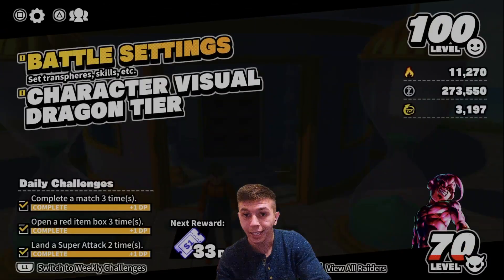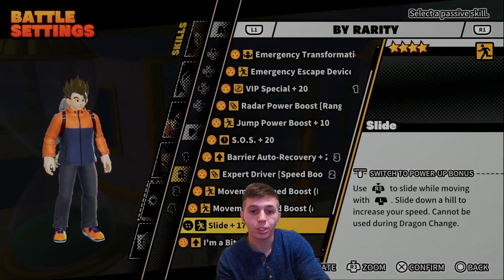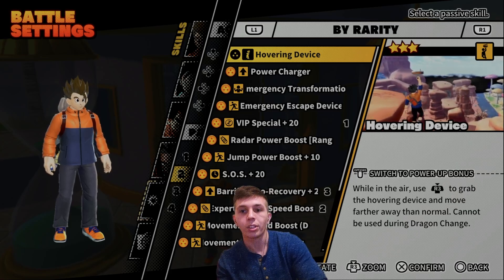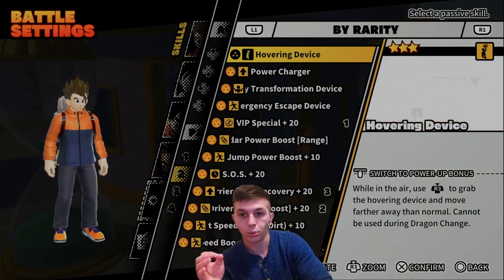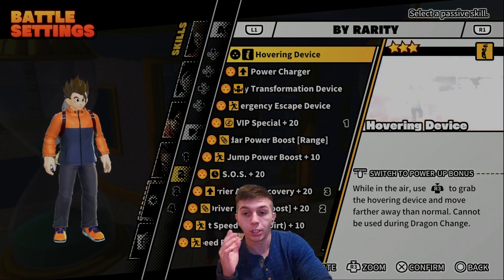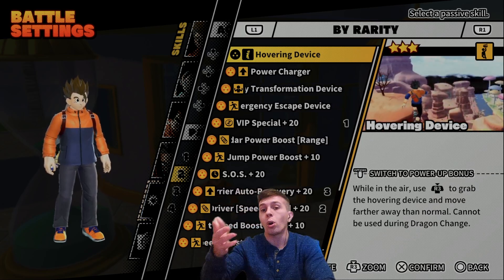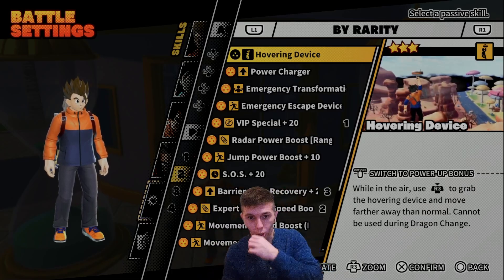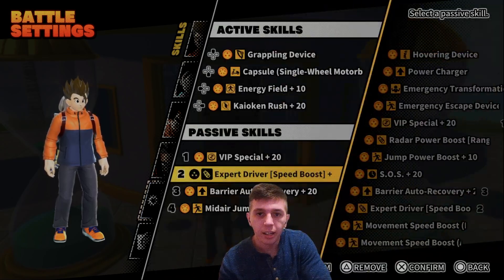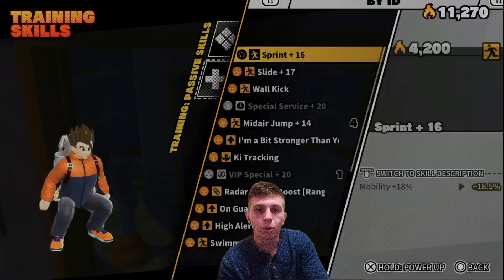There's also another passive skill I wanted to mention that I don't use personally but see many other players running: Hovering Device. It basically lets you float in the air, but if you jump and activate the hover for a second it gives you a burst of speed. Instead of Sprint, you could equip Hovering Device — personally I think I prefer it — but to each their own. I just wanted to mention it as a solid alternative.